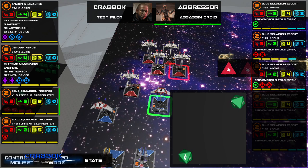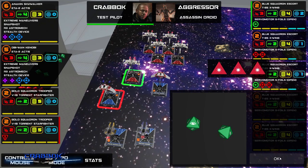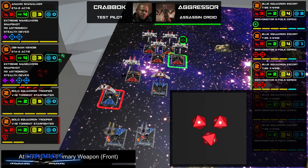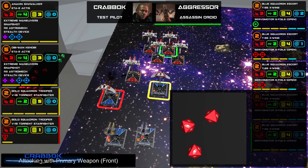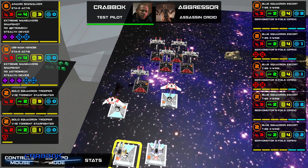I want to cause this guy to spend his focus too. We'll see if we can get damage through a shield. This V19 is drawing their fire which is exactly what I wanted — to draw the alpha strike. All five X-Wings went for that V19. This is me being lucky that the AI is almost as bad at the game as I am. Very lucky outcome.